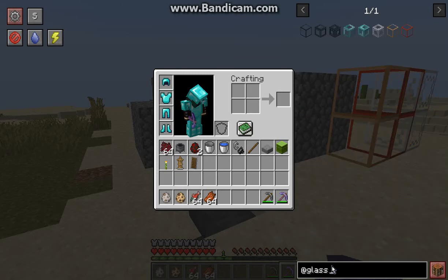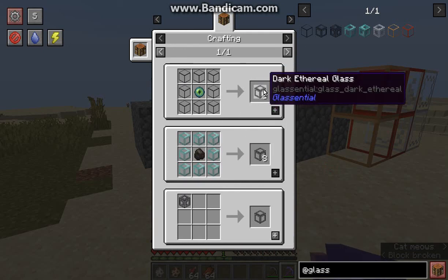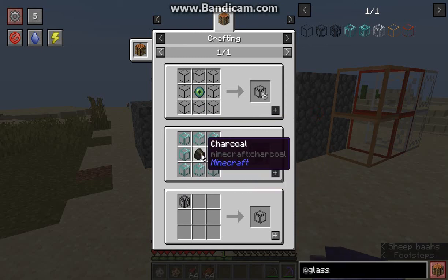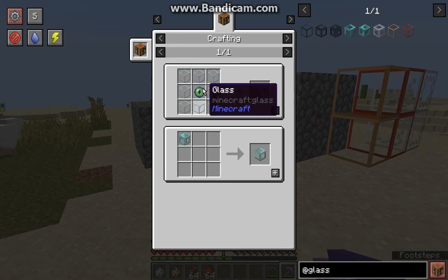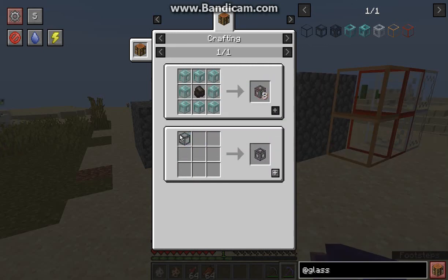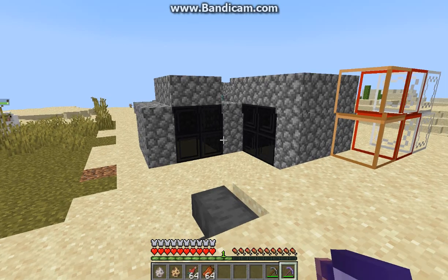There may also be ethereal versions to look at. The dark ethereal glass is made with dark glass and an eye of ender, or coal or charcoal with ethereal glass. Ethereal glass itself is made with glass and an eye of ender. You can go between them to make the reverse versions — just place them in the crafting grid to get the reverse versions.